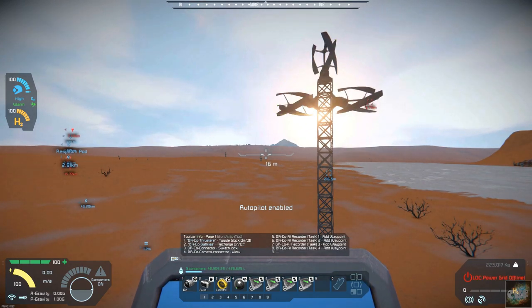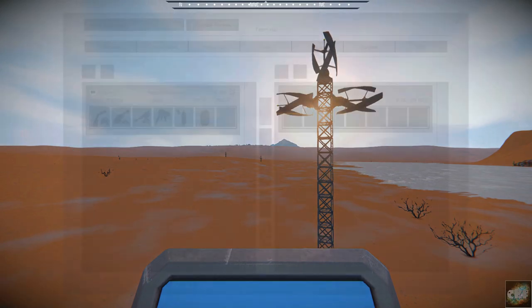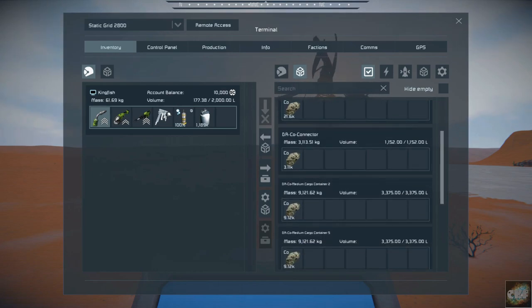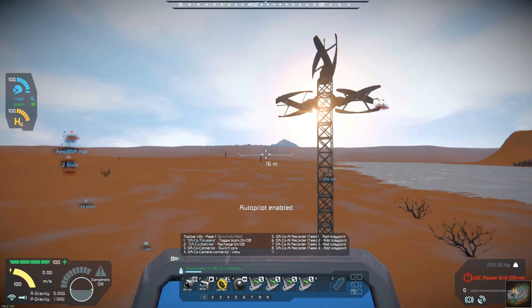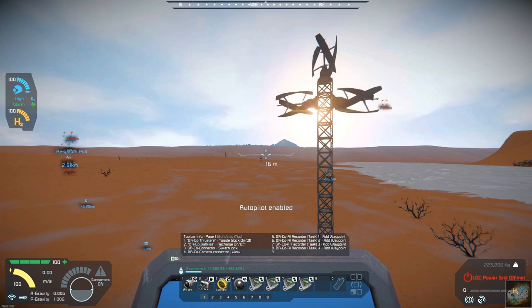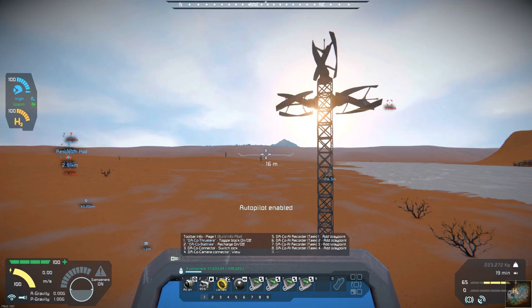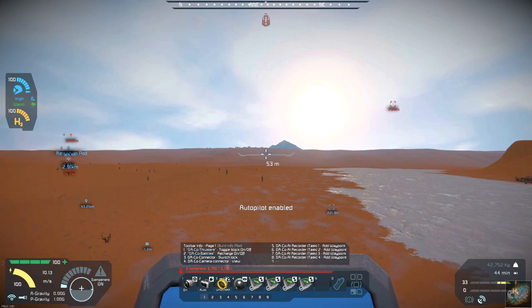Now we're going to be here for about 20 seconds as it's filling up the cargo bay. Our connector's full — everything's full on our drone. Now it should be lifting off here pretty quick. I probably could have done a little less of a delay on there, but I wanted to make sure it would get full. There we go — it unlocked, which is what it was supposed to do.